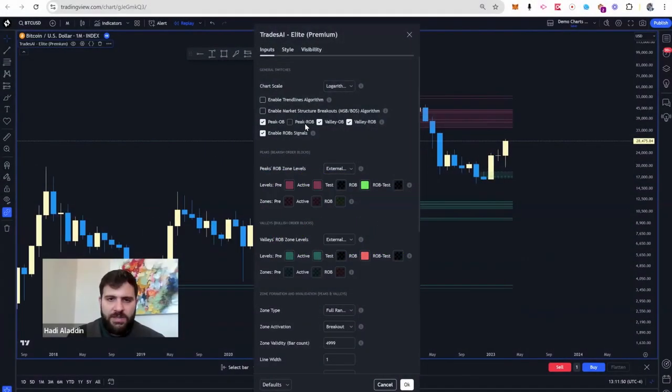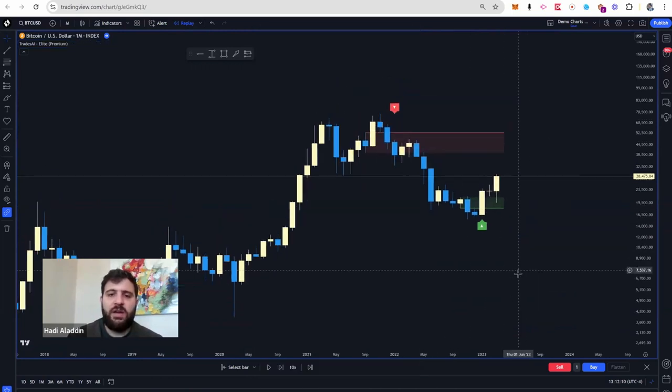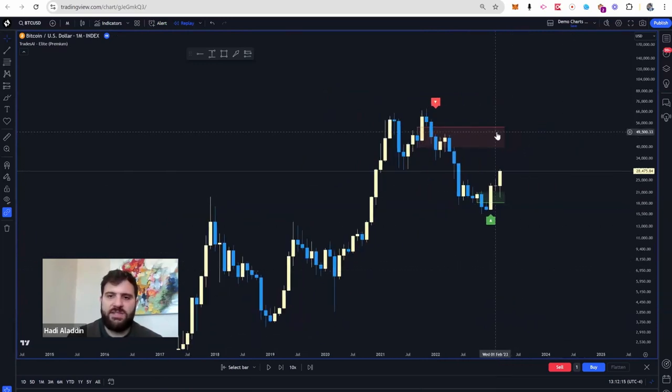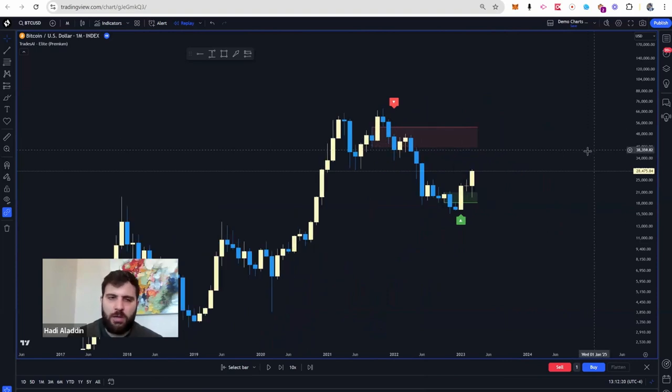If you activate ROBs, this is our own algorithm with a twist on OBs — with too many other factors in it that give you our signals. The signals you get on Telegram, or these arrows that you see in here, are what we call the ROBs. They're very strong and have a very high win rate. When price actually visits these ROBs, it does a reaction more probably than just a regular OB, or what's known in the ICT community or SMC as an OB.